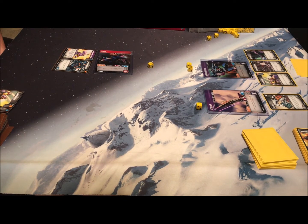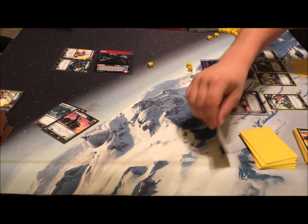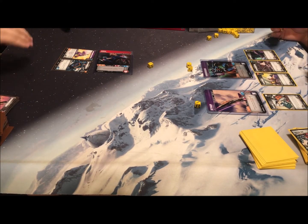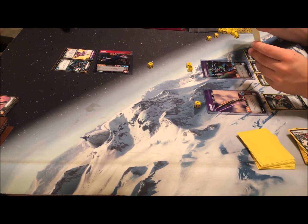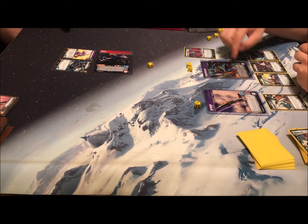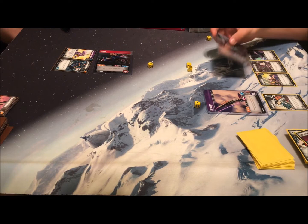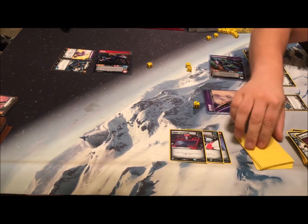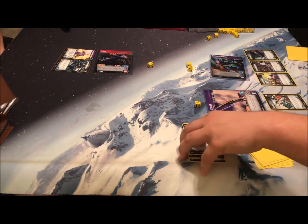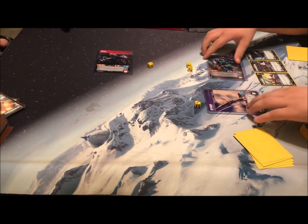Arcee attacks Skywarp: two, so five attack total. He has two defense, three from flips, so I take two. My turn: draw a card, plus one for Databank. Leap Into Battle — plus three attack plus one for his ability, so Thundercracker is at nine attack. He attacks Arcee with Bold 2: one, two, Bold 2 — ten, eleven attack. That's death — that's game!